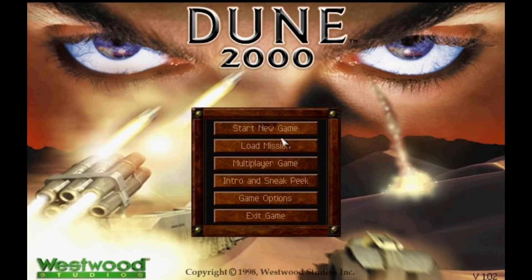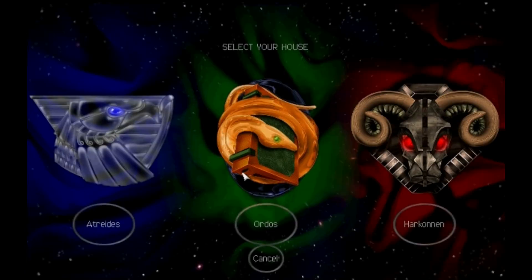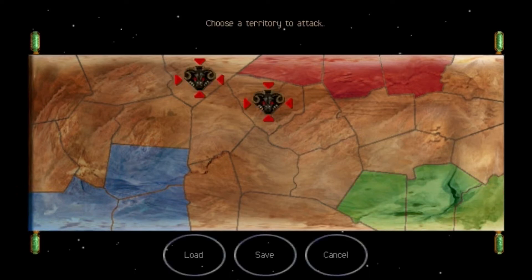This time the game is Dune 2000 and this is a game from year 1998. It is developed by Intelligent Games and Westwood Studios, and published by Virgin Interactive and Electronic Arts.